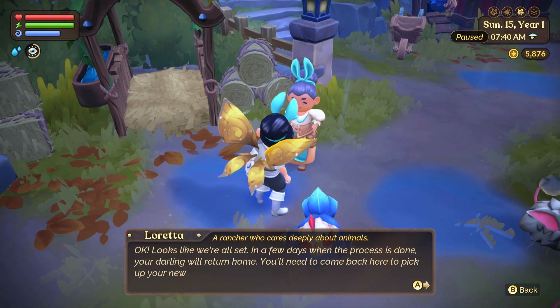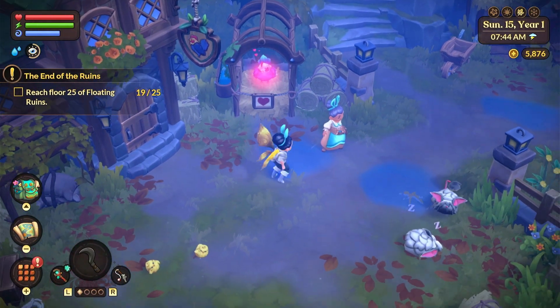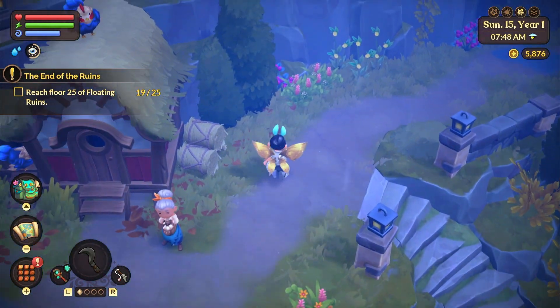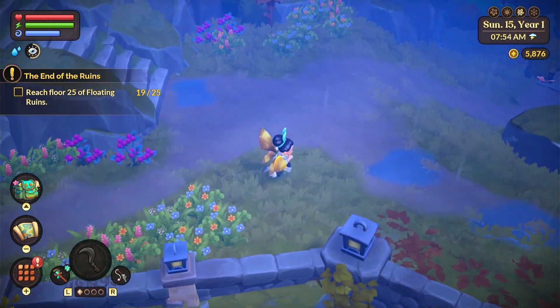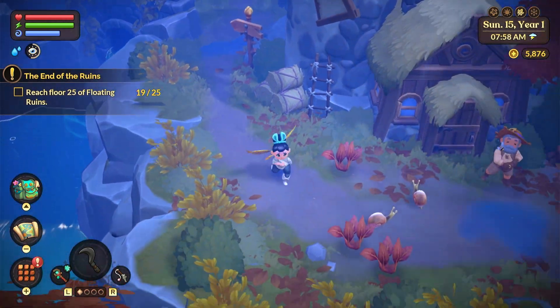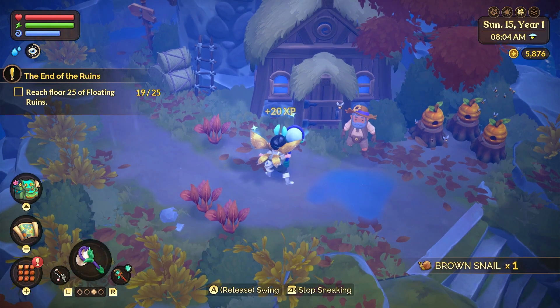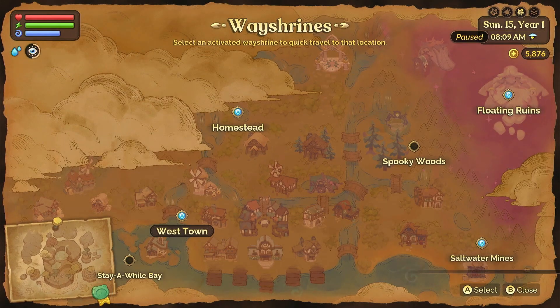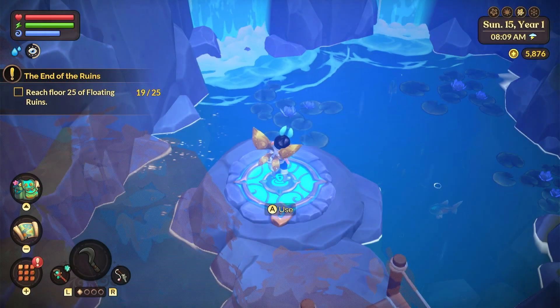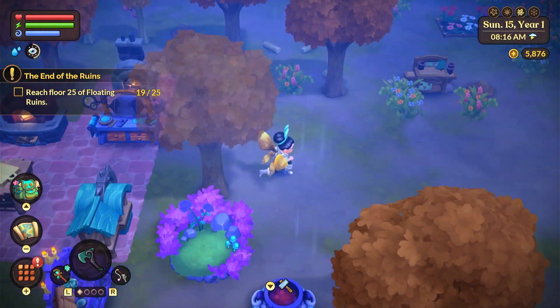I don't know if this will get me a yellow chicken or not, but we can try. They're breeding — hopefully we'll get a new chicken soon. I think you have to keep checking back, or it takes a couple days. Having the shells really help. I'm going to go back to my homestead, and then we can go to the floating ruins. I think I have enough potions and enough food.